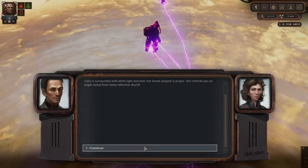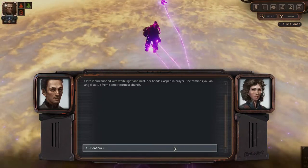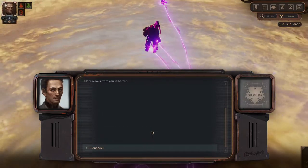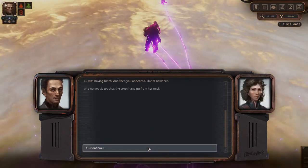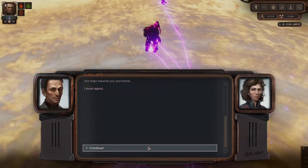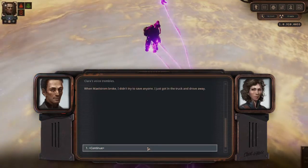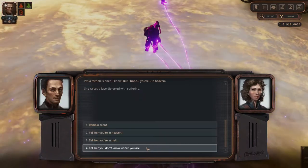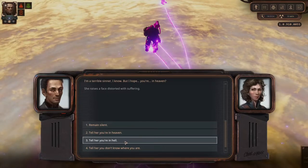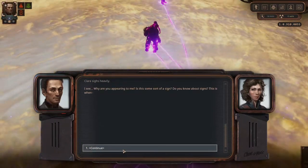Clara is surrounded with white light and mist, her hands clasped in prayer. She reminds you of an angel statue from some reformist church. Seeing you, her expression changes — she crosses herself, mumbling under her breath. Clara recoils from you in horror: 'I was having lunch and then you appeared out of nowhere.' She nervously touches the cross and kneels. 'I must repent.' When the maelstrom broke, I didn't try to save anyone — I just got in the truck and drove away. I hope you're in heaven.